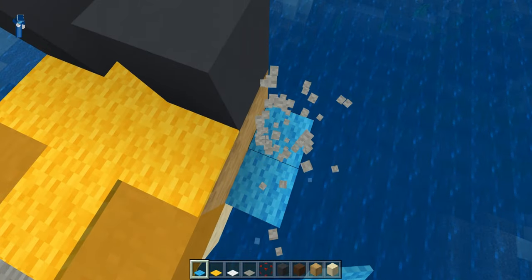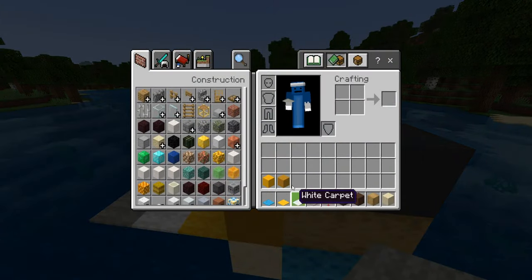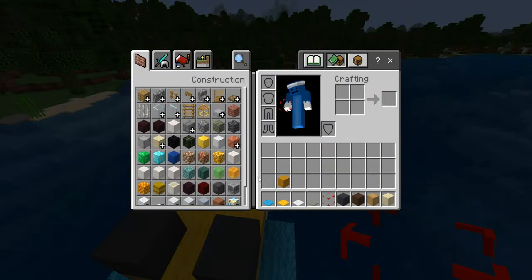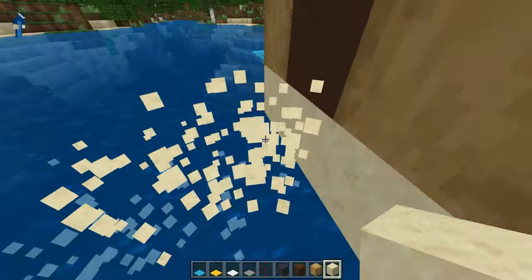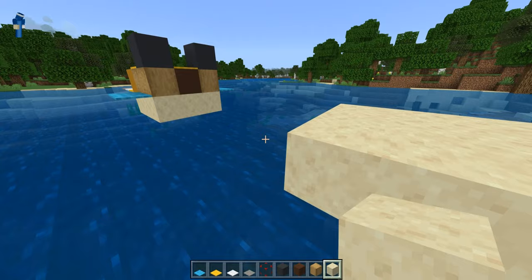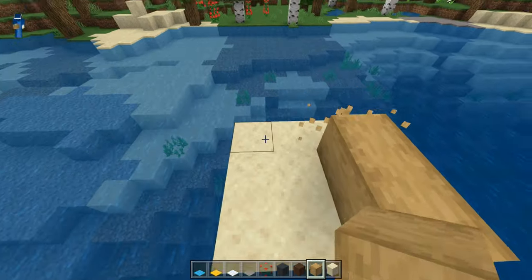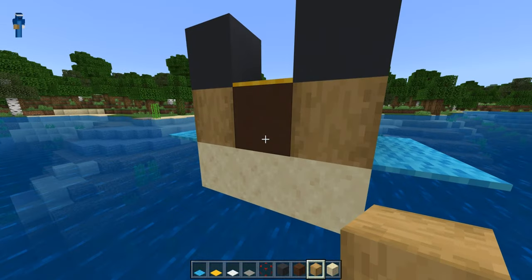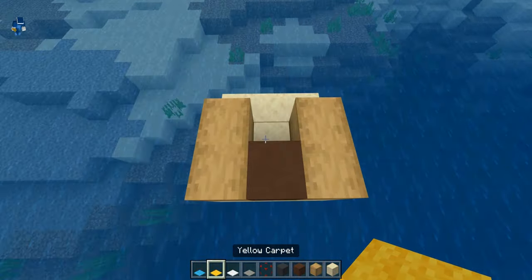You need light blue carpet, yellow carpet, white carpet, and light gray carpet. You're also gonna need some yellow terracotta. So I'm just gonna build off of this — you're going to need a three by three of smooth sandstone. You can make this in the water if you want or inside your base. Then place two stripped oak wood like this, and as you can see the mouth is brown terracotta, and you just have the carpets, so go ahead and place that.